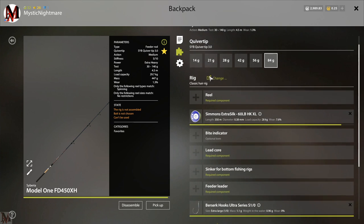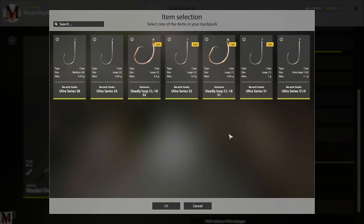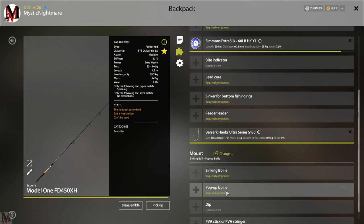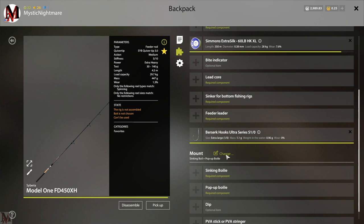The second rig is the snowman rig. With the snowman rig, basically you've got a sinking bolly and a pop-up bolly together. What happens when you attach a pop-up bolly to a sinking bolly? It stands up like a snowman. The sinking bolly sinks; the pop-up bolly floats because it's got positive buoyancy, and the sinking bolly has negative buoyancy - so it stands up like a snowman. With this rig you can do sinking and pop-up bolly, pop-up bollies and pellets, artificial corn and sinking bollies, and pellets and artificial corn. If you ever want to do pellets and artificial corn, this is where you come for the snowman rig.